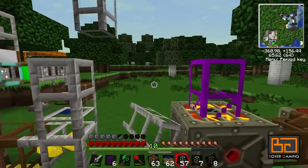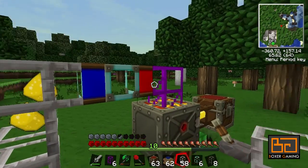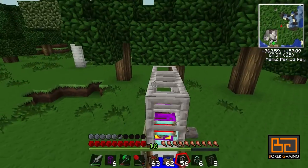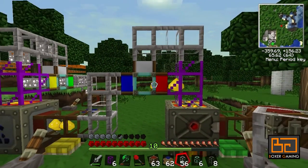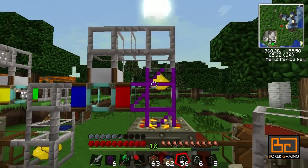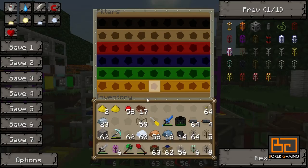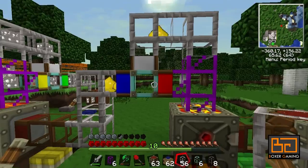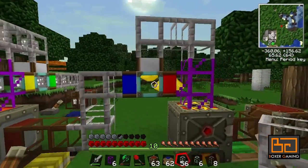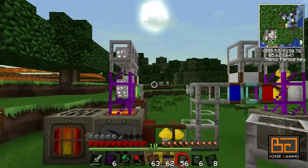We can do this exact same thing on the other machine — put a diamond pipe there too. This will work the exact same way. There's room in there so we can put some items in — it'll go up and keep looping. We set the red output for gold, and this will keep looping the gold. We don't have any iron dust yet, so if there's any iron in here it'll just go anywhere. That's your basic overflow system.